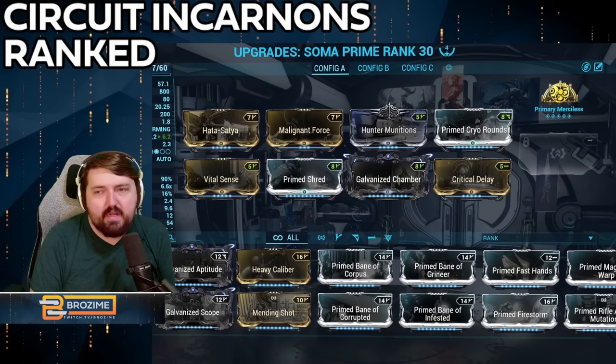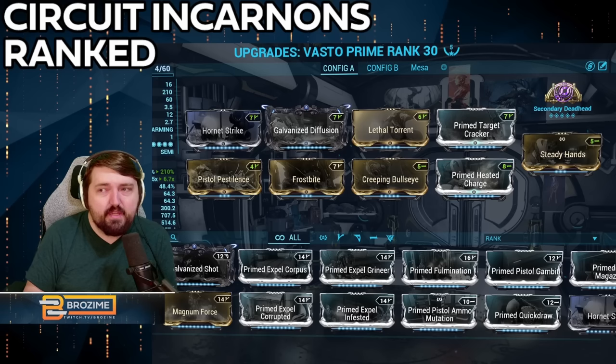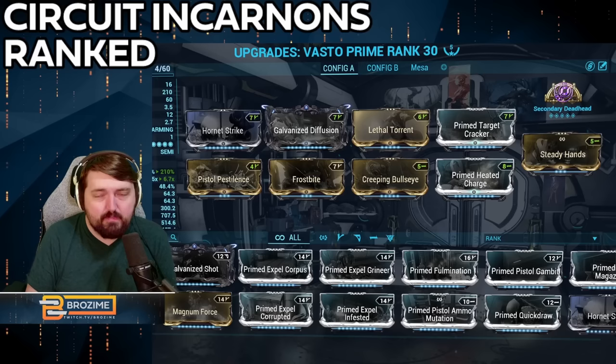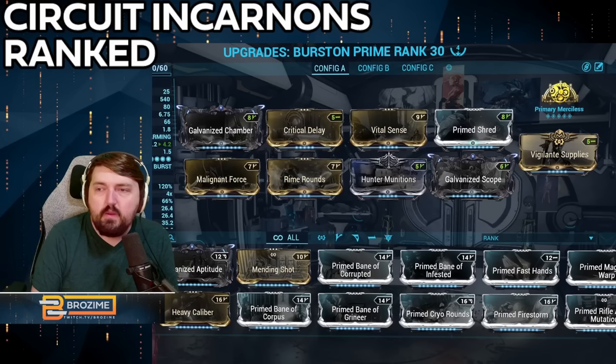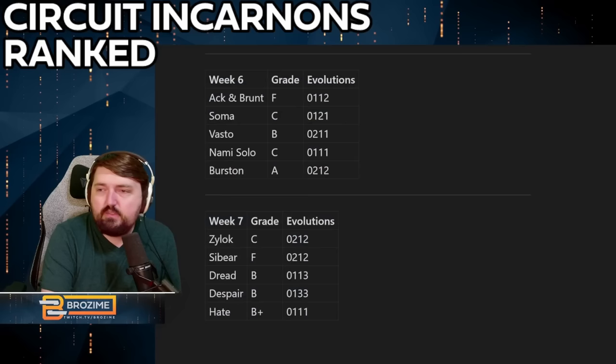For builds: the Ack and Brunt — I would not suggest using this. The Soma — I'm using the Hadoq build; there are a few things you can try but they all perform relatively close, and Hadoq is at least a little more fun. The Vasto — Steady Hands is key here because this thing kicks like a mule; with Steady Hands it becomes a laser beam, so choose based on preference. The Nami Solo — I ended up doing a lot of light attacks then going into heavy attacks; you can also just do a full heavy attack build. The Burstin — I opted for full Vigilante Supplies; it never has ammo problems but when you have the slots, why not.